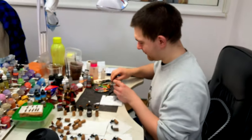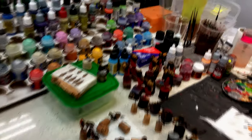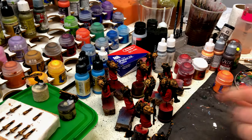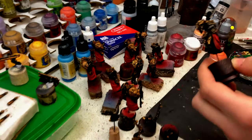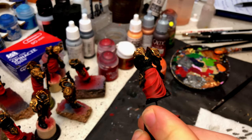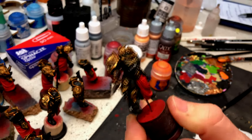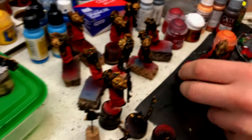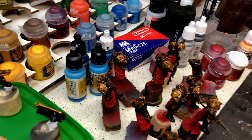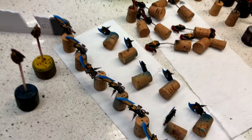Hey Bartek! Hi. What are you doing today? I'm painting Custodes Guard. And how are they going? I will steal your light a little here — let me see. We're work in progress on this one, but they already start to show their colors. Level five. Very nice. Thank you, Bartek.